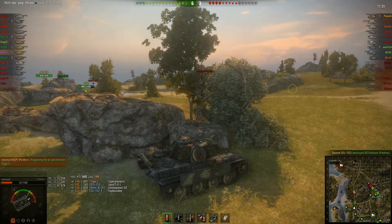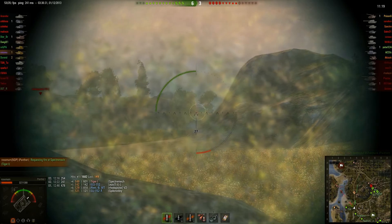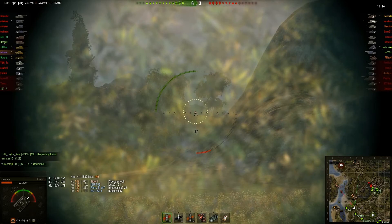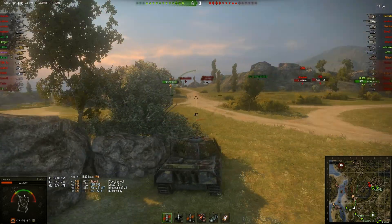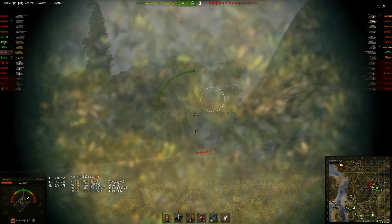I'm still using the rock to screen myself. The Tiger's at low health but he can still wreck me — I'm potentially too shootable for him. But we've basically won the fight for the hill; they're not pushing it anymore. The Tiger is not keen to push with that few hit points.